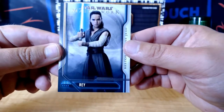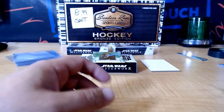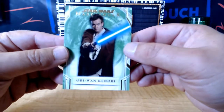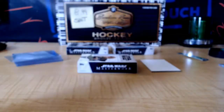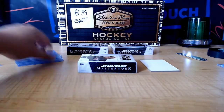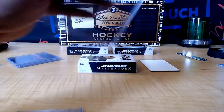And we got Rey. We could use a Rey auto — that would be nice. And we got Obi-Wan Kenobi, green, numbered 299. And I'll have every single one of these top loaded, Jeff. Every single one. I won't leave any of them.